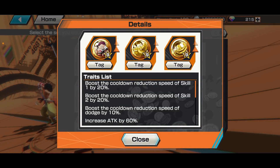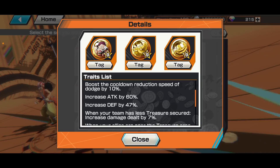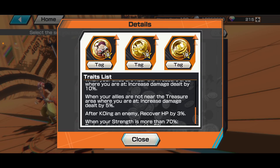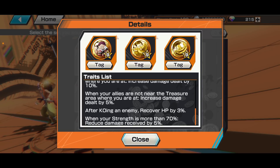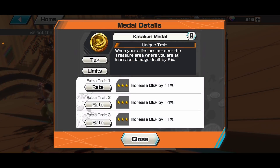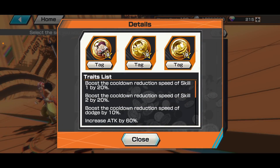The Katakuri-focused set gets you 20% Skill 1 and 2 cooldown and up to 10% dodge speed. You get damage increase when you have less treasure, 15% damage increase when allies are not nearby — which is better for attackers — HP recovery, and damage reduction from Katakuri's medal. Big Mom is there to tag along. This will activate several tags for the Sweet general category.